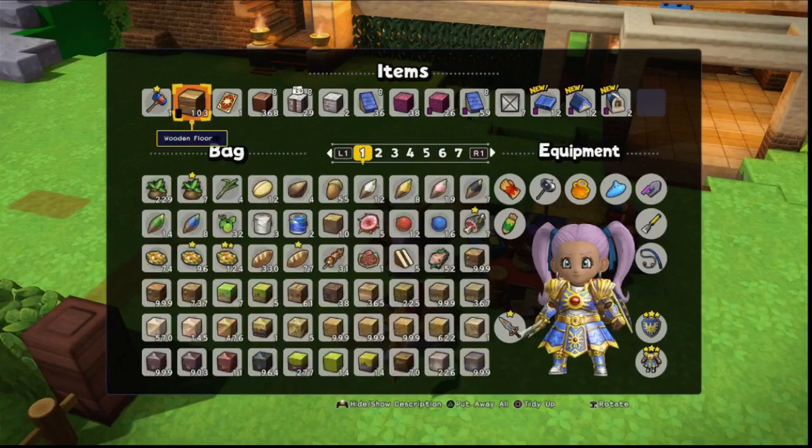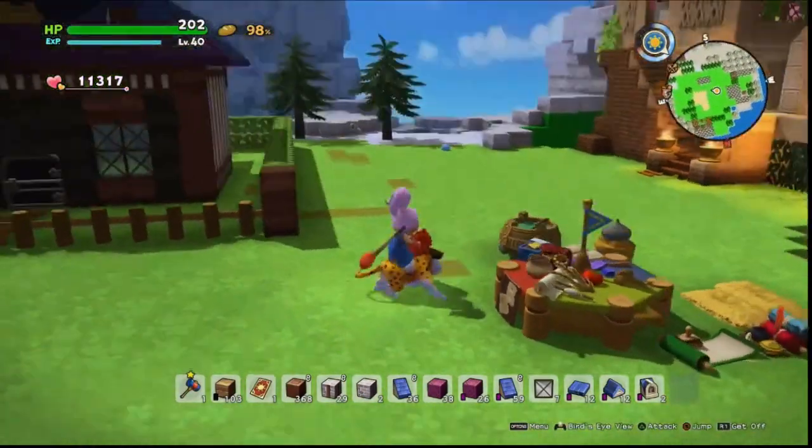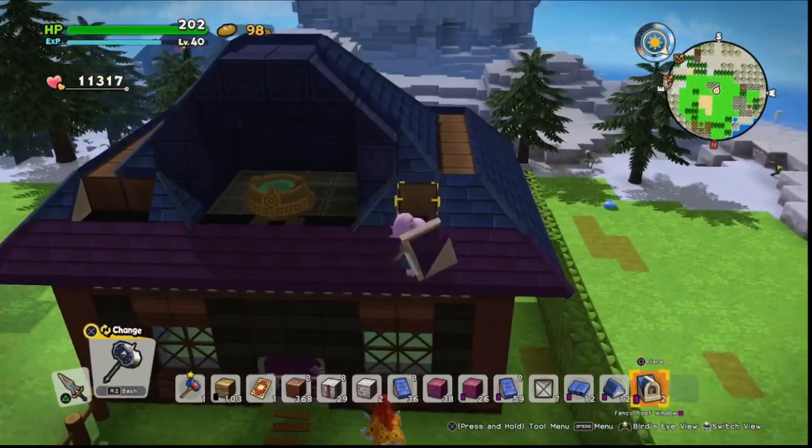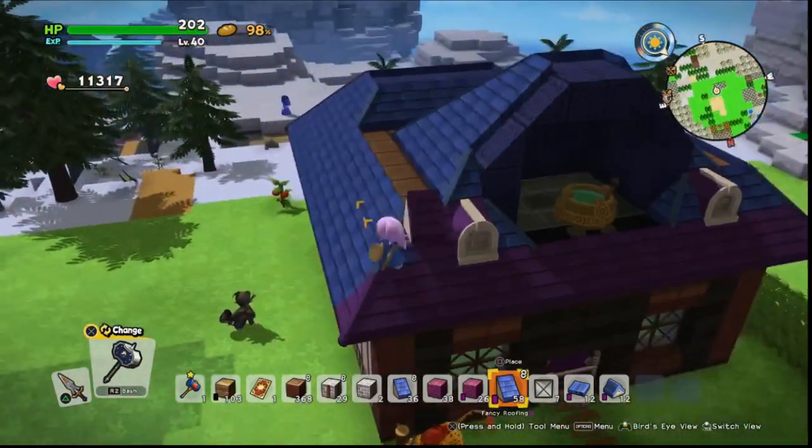This time we've gone with two windows and used the nice decorated windows to make it a little bit more interesting. We're not really going to change the roof too much for now — we're just going to swap it over to a purple tile.